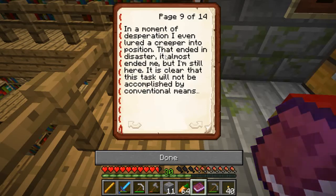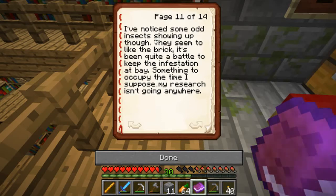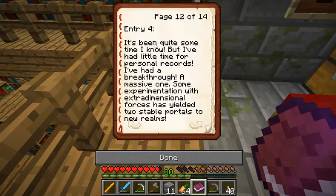'Entry two continued: I've tried TNT, drilling, fire, ice - I even had my excavator going for several days but not a scratch. In a moment of desperation I even lured a creeper into position - that ended in disaster, it almost ended me. It is clear that this task will not be accomplished by conventional means. Entry three: I've built quite the base for my tests, filling in the area with brick. I've noticed some odd insects showing up - they seem to like the brick. Entry four: I've had a breakthrough - a massive one. Some experimentation with extra-dimensional forces has yielded two stable portals to new realms.'